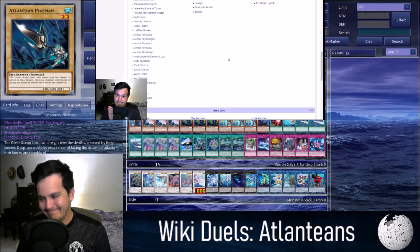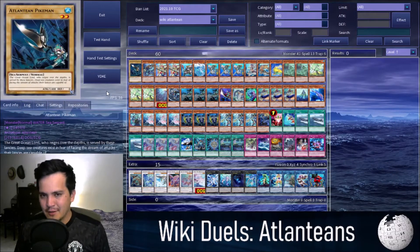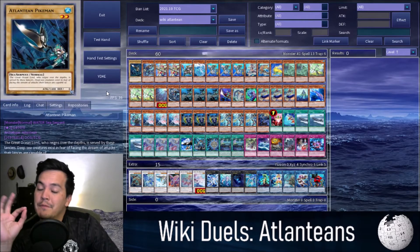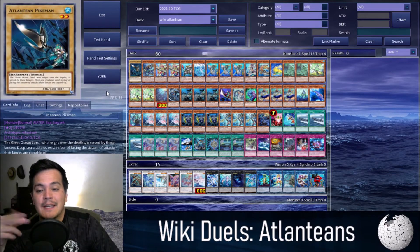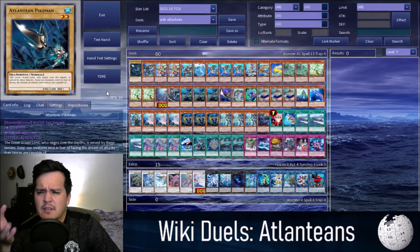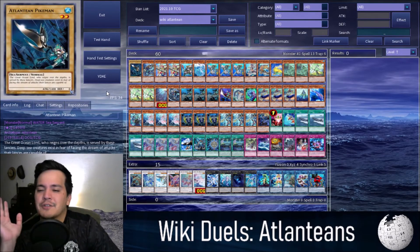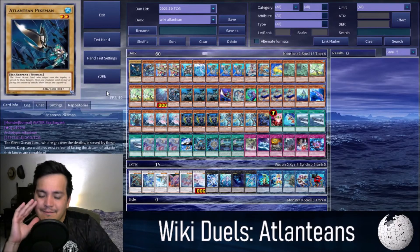Let's go to Deck Edit. Wikipedia gave us a lot of suggestions. For those of you who aren't familiar — Wikipedia is gospel, we have to take in all the advice, every single piece of playstyle information. Incorporated into this beautiful 41 monsters, 13 spell cards, 6 trap cards, and a full extra deck. 60-card Atlanteans, and it's got a bit of everything.